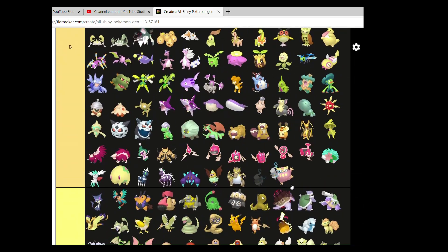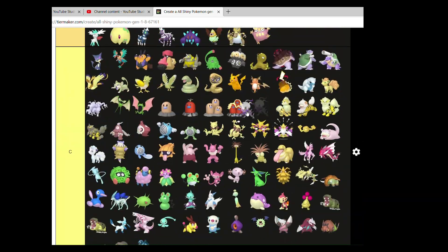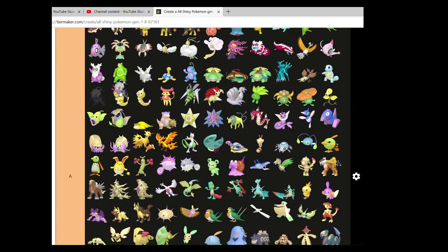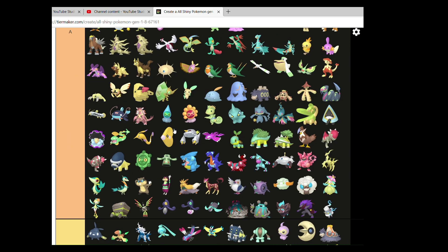Hisuian Zoroark — I'll give it top A. I like it. I love its purpley aesthetic, and I got like three or four of them on my PLA playthrough, so I was happy with that.